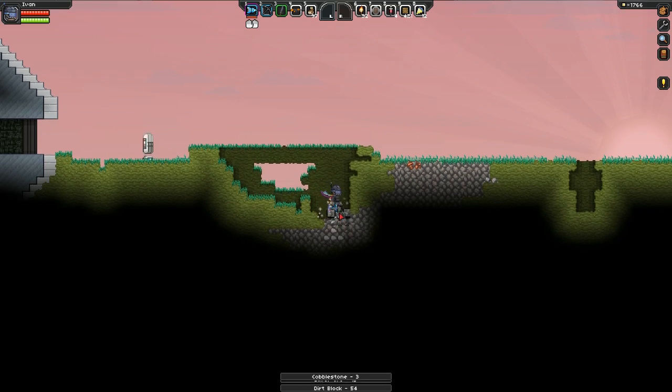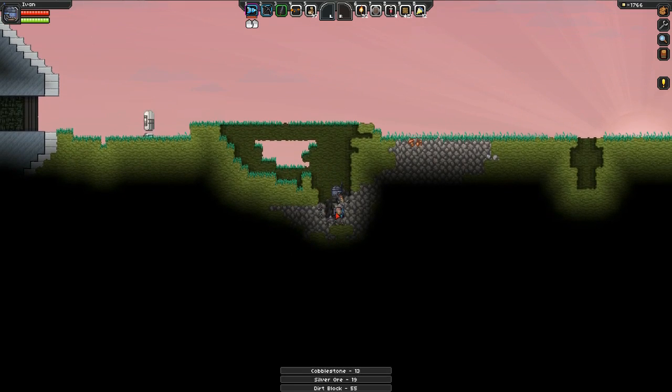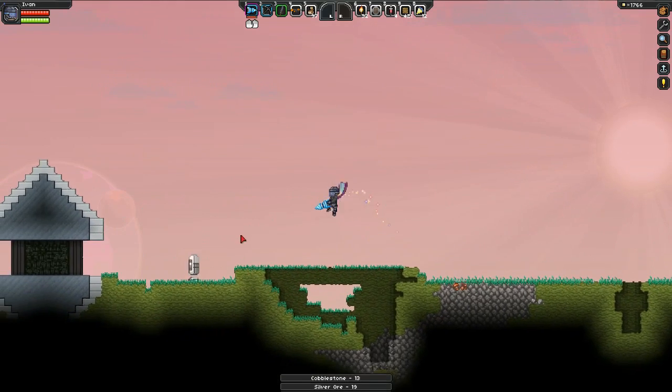Hey guys, this is Ivan with Overlook D&T and we're back playing Starbound. Alright, so I'm on the same planet that we left off last time. I went left — I literally just spawned here from the ship and then I saw this little structure.